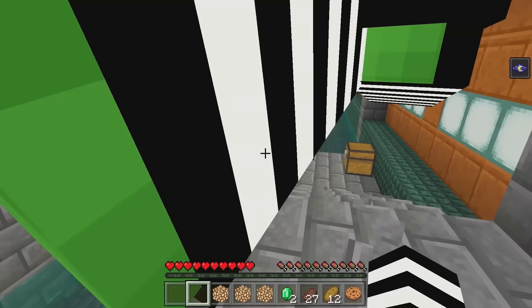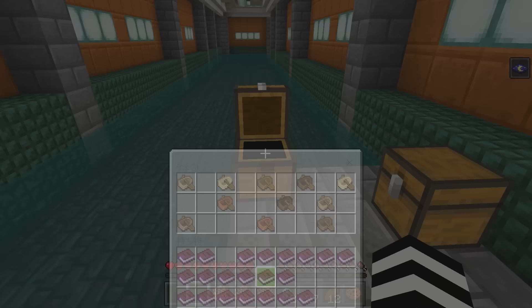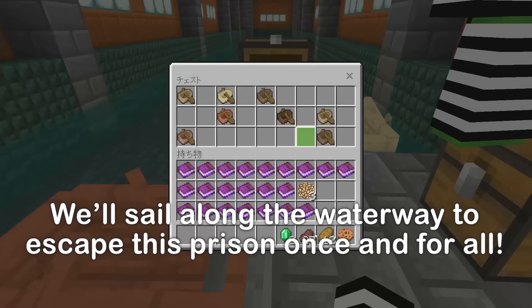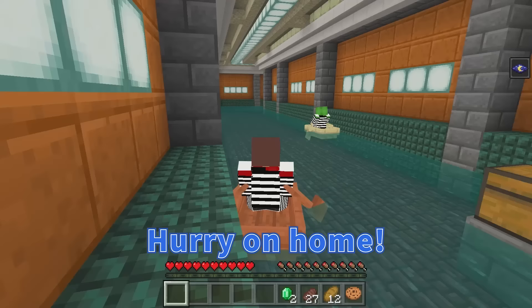A chest — two chests! Boats? This one has a book: If we go along this waterway, it should take us to an exit. I'm coming home! See you soon, honey! Now we know what to do! You got a boat ready for me, Mikey? Let's go! Hurry on home — we're almost free!